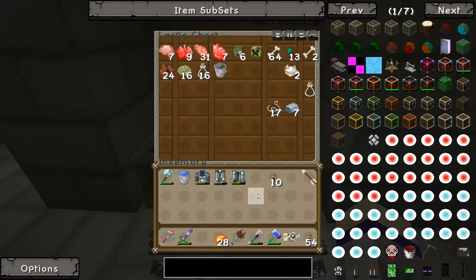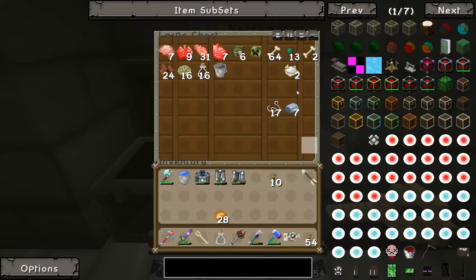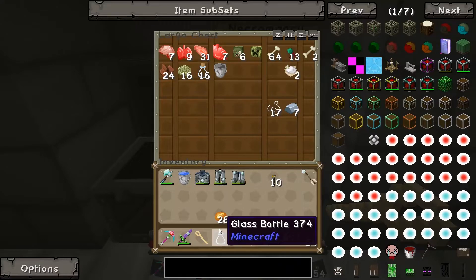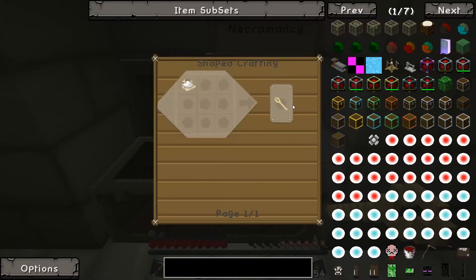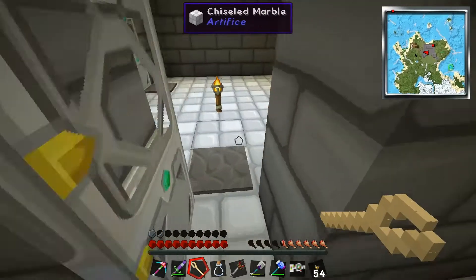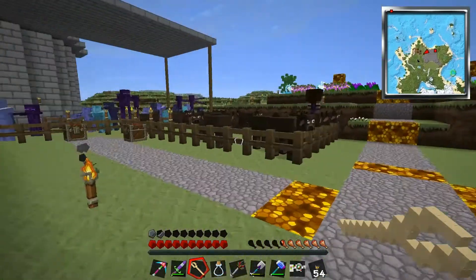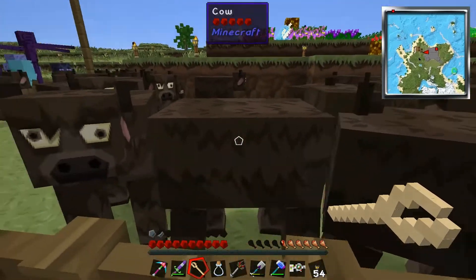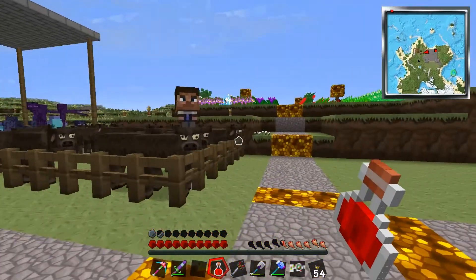To get started with the Necromancy mod, we're gonna need a bone needle, and a bone needle is made out of bone meal — just one single bone meal. You can turn your bone meals into bone needles: that's three bone needles per bone item. Then you need to grab yourself a bone needle and a glass bottle and extract some blood from something, so I'm just gonna right-click these cows to get started.